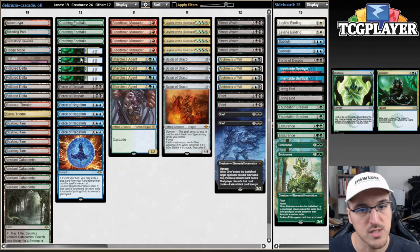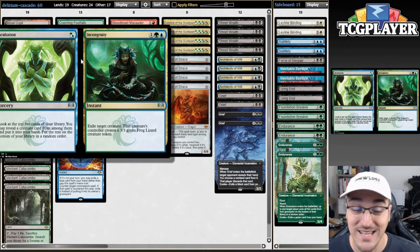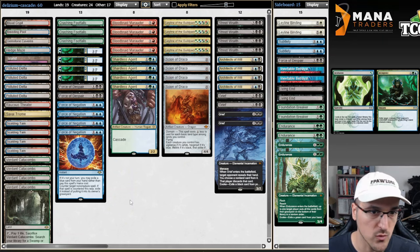So Incubation is a way to look for one of our Shardless Agents, Bloodbreach Marauders, Scion of Draco, Griefs, or any of these. It can help us in multiple ways. It's also both a Sorcery and an Instant for Delirium purposes. The Incongruity side is effectively a removal spell — it exiles a creature and puts a 3/3 Frog Lizard into play. That is what we're doing in the main deck.